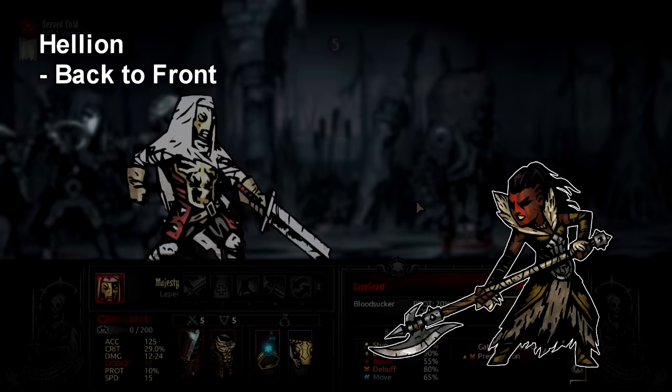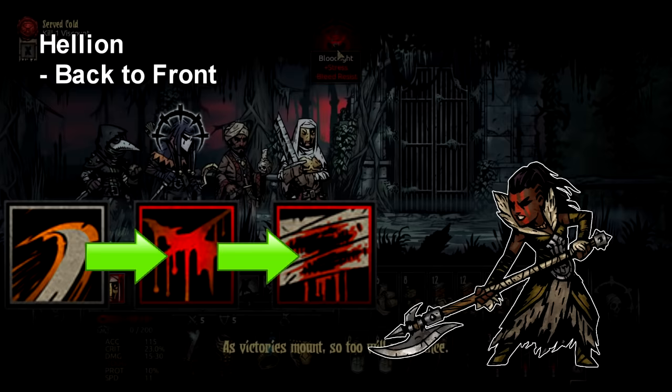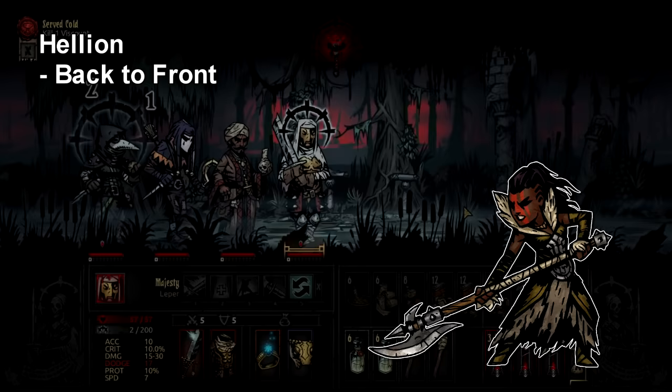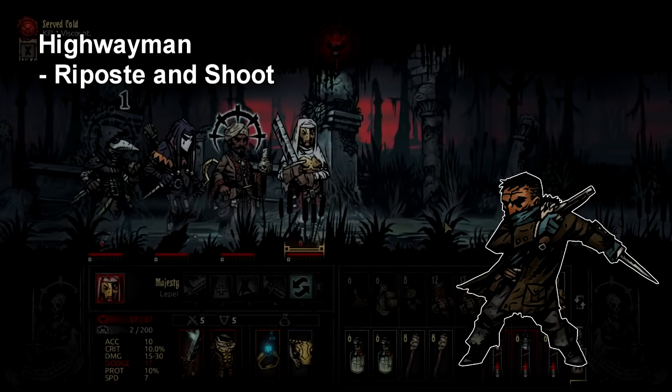For Hellion, the most efficient way to do her damage is to start from the back of the enemy party and work your way up to the front. I usually advise starting with Iron Swan on ranks 4 and 3, then either using If It Bleeds on rank 2 or starting Bleedout depending on remaining enemies. The reason is that even though Bleedout is very strong, it lowers her damage on other skills, so if you spam Yawp or Breakthrough early, Hellion will gas out before the backline — which does lasting stress damage — is dead.